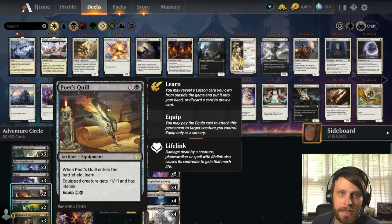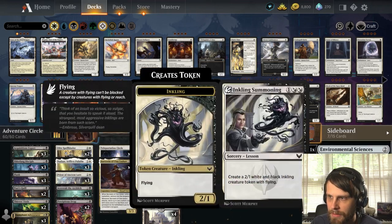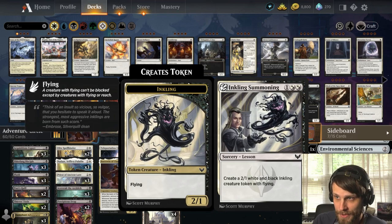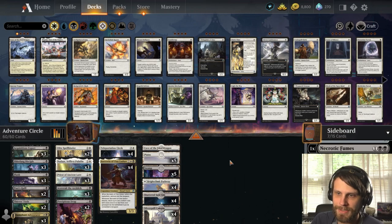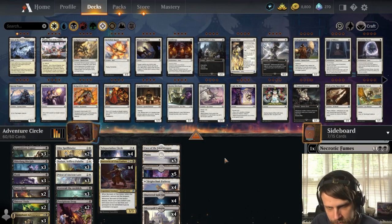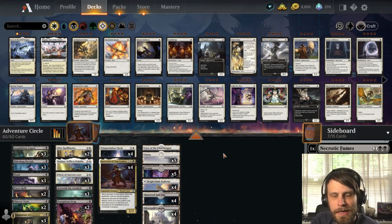One of the cards I added is Poet's Quill. It powers up a creature and gives it lifelink, which is very helpful in aggro matchups where we need to gain life back. It also enables the lesson sideboard, giving us tech options: Necrotic Fumes to get rid of something, the Summoning for a creature, Introduction to Annihilation to get rid of stuff, Environmental Sciences to smooth out mana, and Mascot Exhibition as an extra finisher.